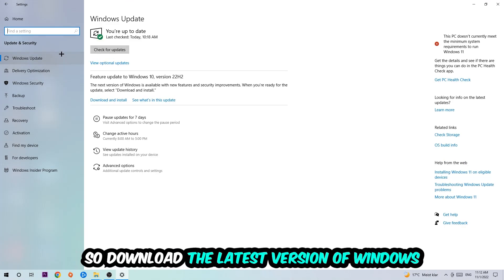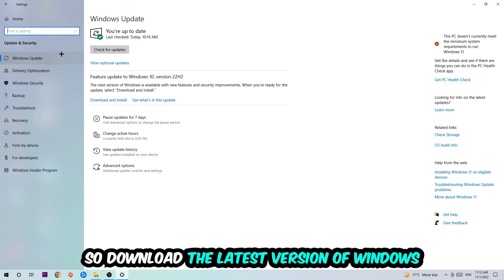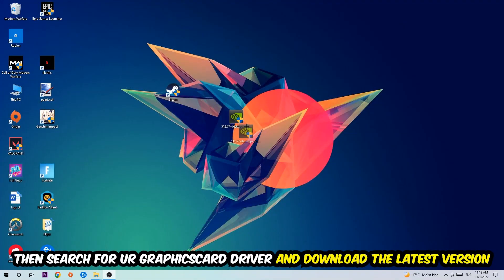Go back and hit Update & Security, then stick around Windows Update and make sure you're on the latest version of Windows. Once you're finished with that, search for your graphics card driver application on your PC or browser and update to the latest version of your graphics card driver to provide the best possible performance for your PC.